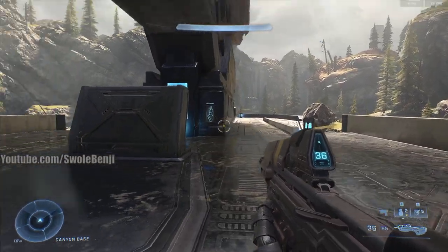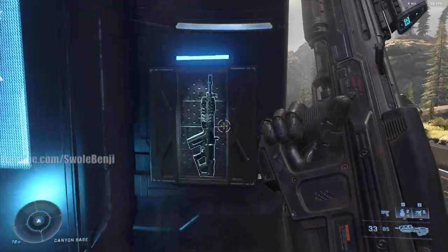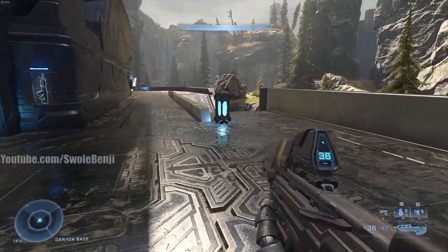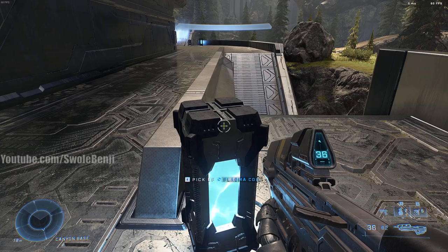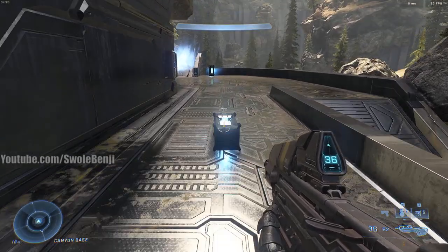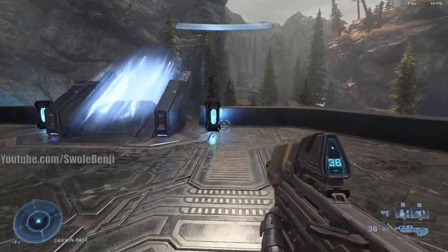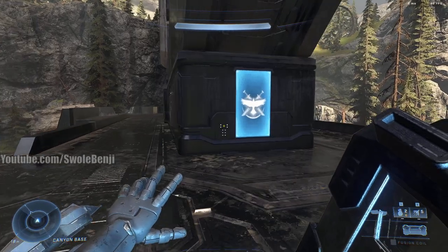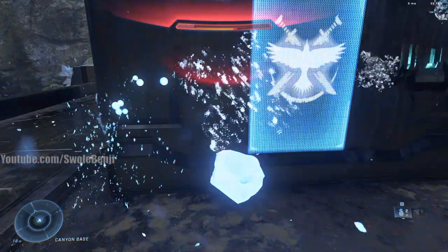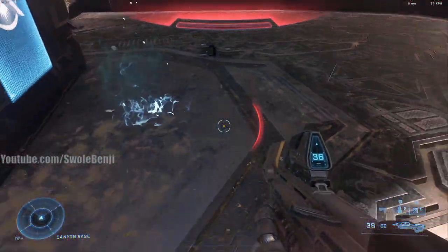Let's talk about the map and its mechanics, starting with weapon spawns. As soon as you spawn in, you'll have a Covenant weapon and a marine weapon, usually a Battle Rifle or Commando. You also have a Drop Wall — most spawns put you right in front of one. There are also plasma coils. You can press E to pick one up, use your weapon swap key to drop it safely, or pick it up and left-click to throw it. These explode on impact and remove your opponent's shield, but they cannot kill. Even with no shield, a plasma coil will not kill you — you just lose all your shield. The fire on the ground also drains life, but it is not lethal.